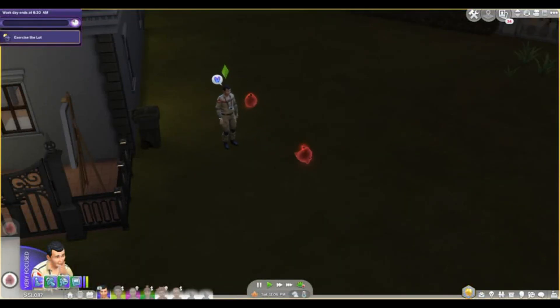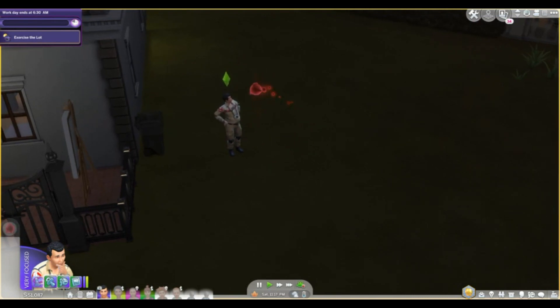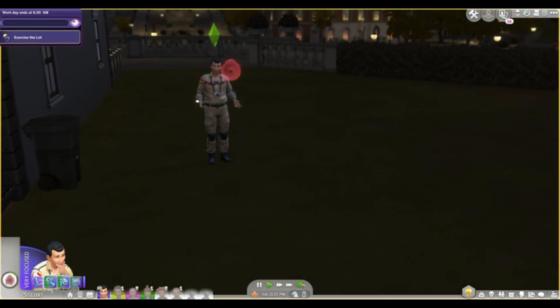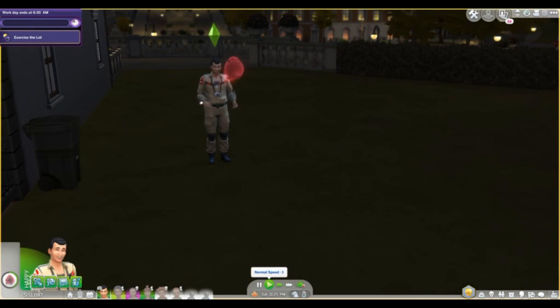Let's just call the green ones Slimer in this series. You've also got the evil ones that breathe fire — those are the best, they don't creep me out. This gameplay, this career choice, is fun. I like the paranormal investigative career, it's fun.